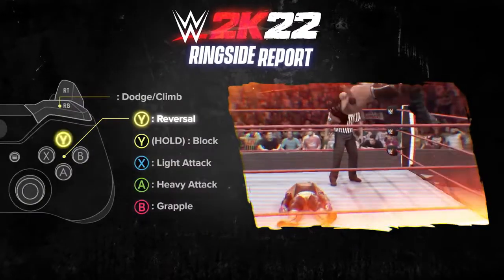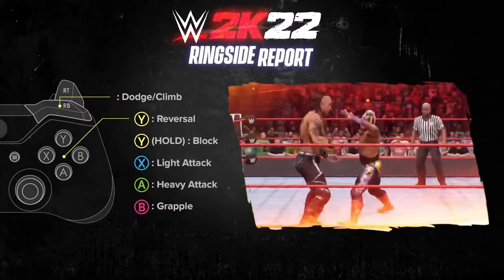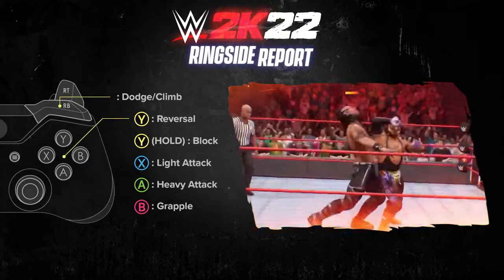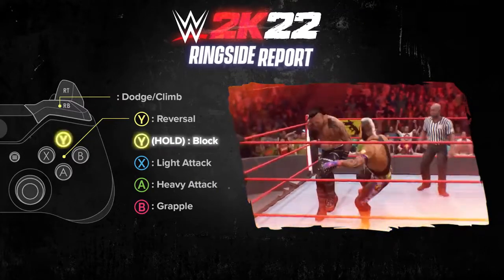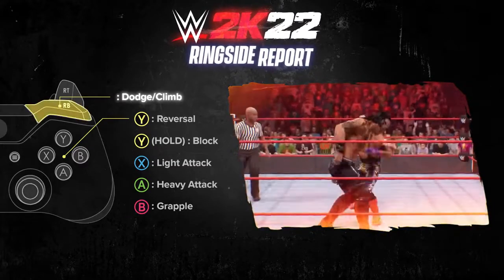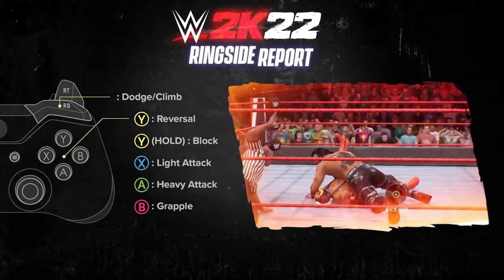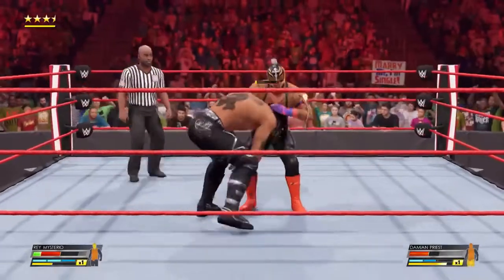A lot of the strategy comes with the new defensive options we've added this year. One of the biggest examples is breakers. Instead of reversals being the only tool for countering attacks, grapples and combos don't use reversals — instead, you counter them with a breaker. When your opponent is doing a grapple or combo on you, you counter it by pressing the same light, heavy, or grapple input against them. Everything else is countered with a reversal. So knowing what kind of attack your opponent will perform primes you for how to counter it — there's already a mind game there. Then you have blocking, which is all new. If you hold down the reversal button, you enter a blocking stance that lets you withstand light, heavy, and running attacks, and then counterattack faster. You can also dodge with the right bumper — higher risk than a block — and when you're on the ground you can button mash to get up faster or press right bumper for a quick get-up at the cost of some resource.